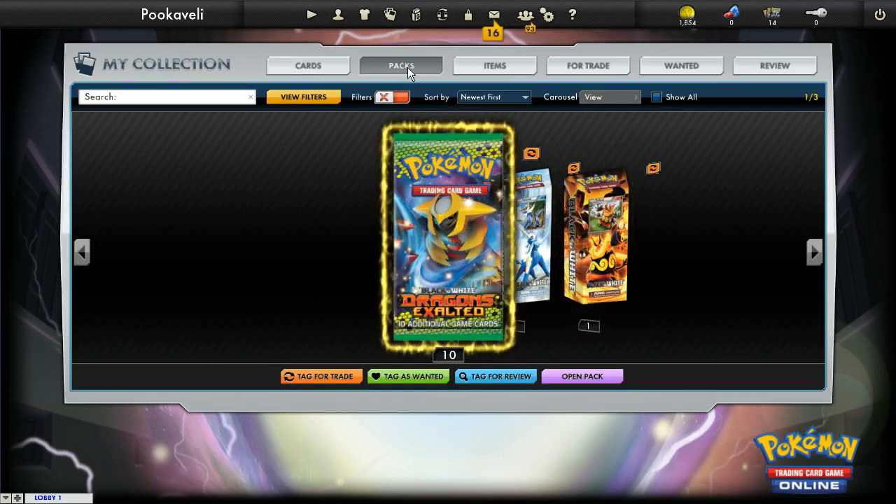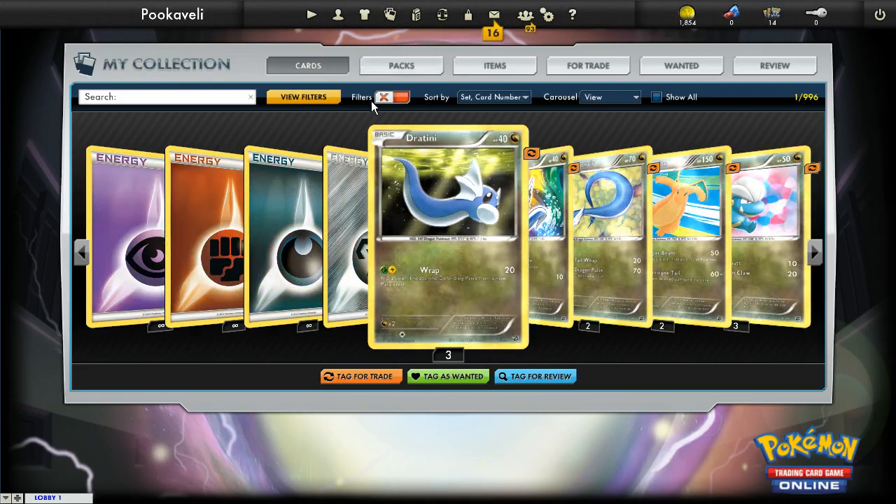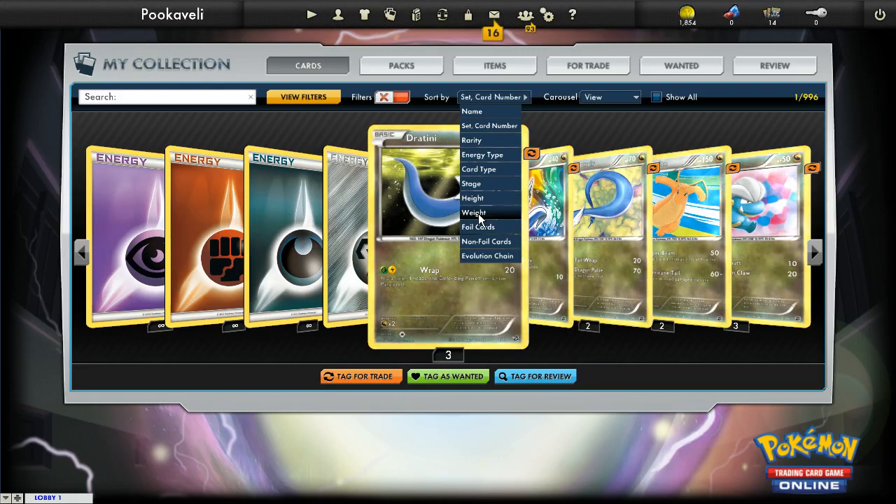From here you can navigate. Instead of using those giant buttons on the previous screen, you can just navigate by clicking cards, and voila — my cards pop up. You can filter things out by all sorts of things. You can also sort them by all sorts of things — you can even do it by height and weight for some reason, though I don't know why anybody would want to do that.